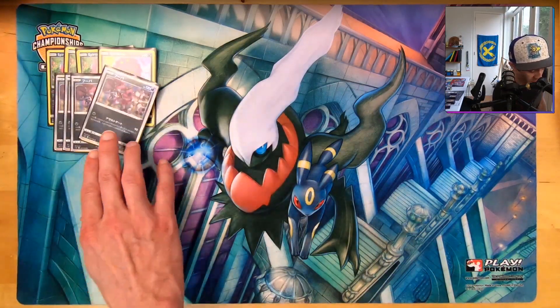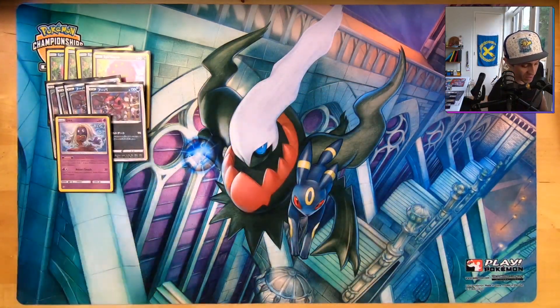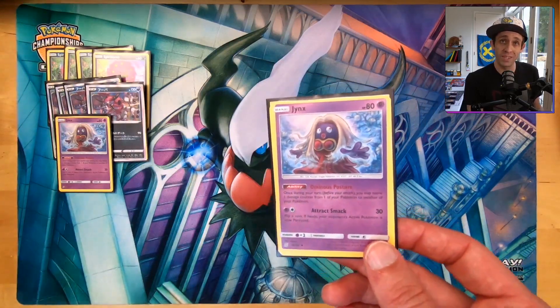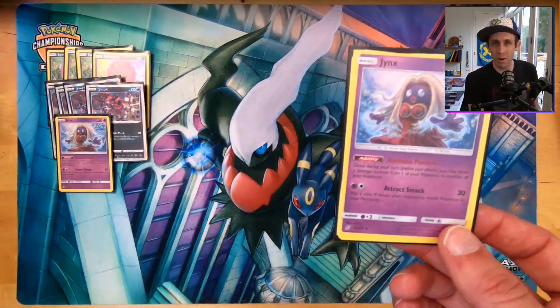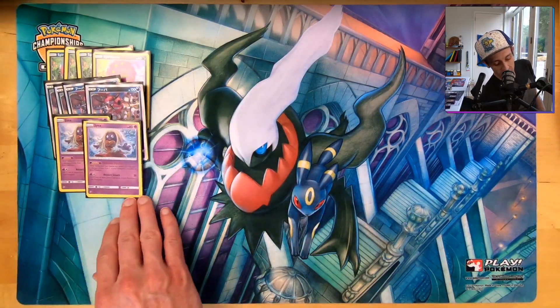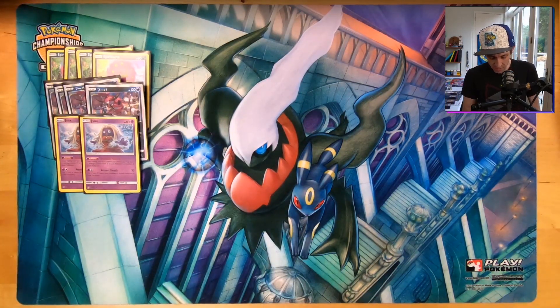A good Spirit Tomb deck would not be complete without a couple of Jynx. This Jynx with Ominous Posture allows you, once per turn, to move a damage counter from one Pokémon to another. You may be familiar with the recent deck that won the Limitless Invitational — Spirit Tomb. You build Spite, move Spite, usually over to Jynx or some other Pokémon, and then move them all back onto a Spirit Tomb when you're ready to attack, so it's not easily sniped. We have two of these in the deck.